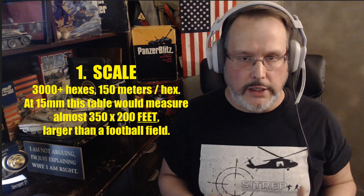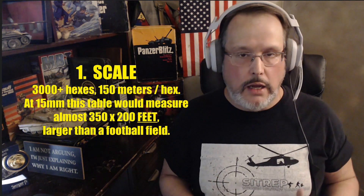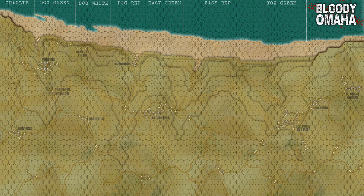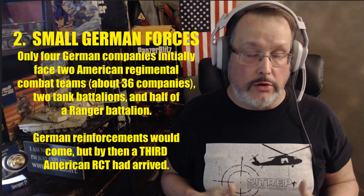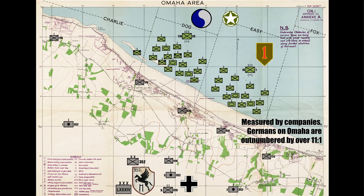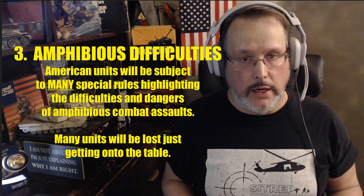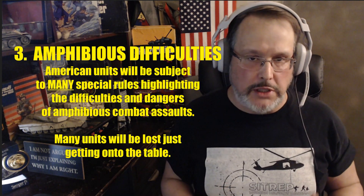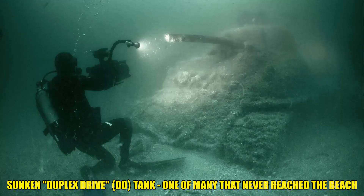There are a few key features you're going to see in this game. Number one is the scale — on a board this big, we have room to actually lay everything out. There's no logarithmic abstraction for firing ranges or movement rates; you're going to get a real feel for the scale and complexity of the engagement. Number two, we're going to get a real feel for just how weak the Germans actually were — there's only part of one division here, the 352nd, and a large number of these troops had almost no combat experience. Number three, we'll see how difficult it is to actually mount an amphibious operation under fire. Forty percent of the game for the Americans is simply going to be getting out of the water. They're going to lose a lot of units, especially tanks.